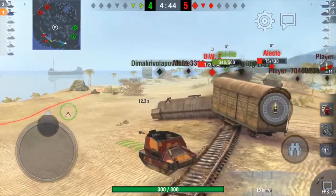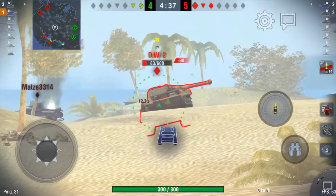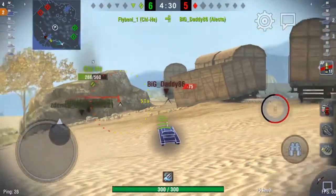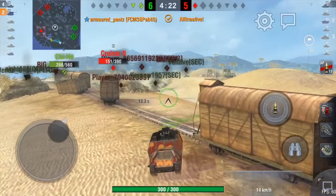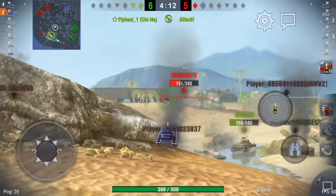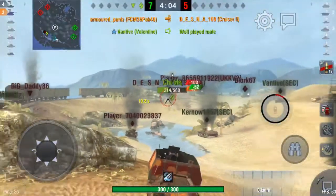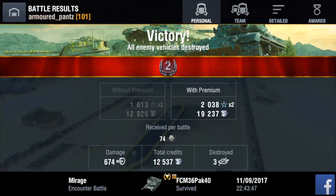Somebody else took the T46 out. It's three-three, but that DW2 was causing all sorts of trouble. We're two-three down and he's going to wreck our GHE if he can, so I've got to move and take him out. There we go — I got him. Now it's two-two, the GHE is taken out, and the tank killer too. We've got to roll down and see what we can do. That's a good player — he took out several tanks between us.